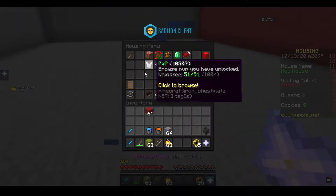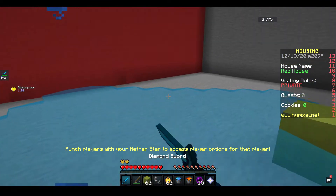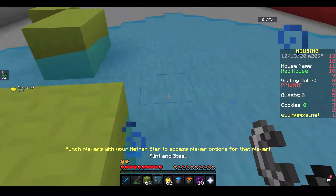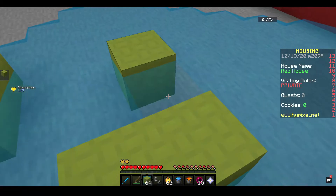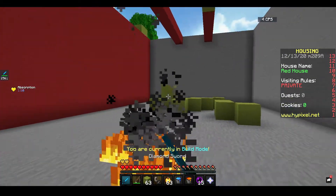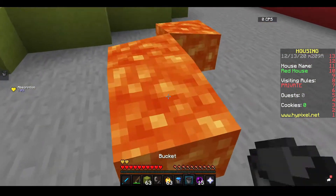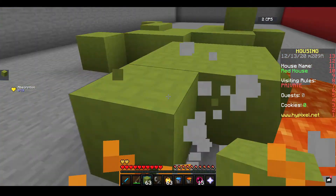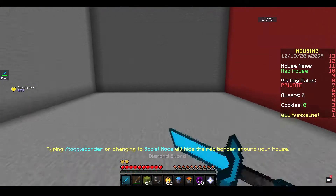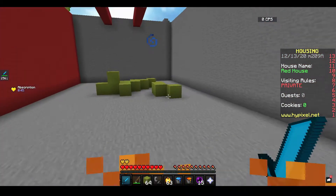You also have lava, water, and flint and steel. Place water to stop their movement, go in with blocks, and get some free hits. You can flint-and-steel someone to set them on fire so they take extra damage while you hit them. Or place lava and remove it quickly so they're just burning, then attack. Items that aren't swords or armor are really useful for killing people.